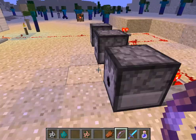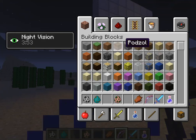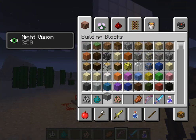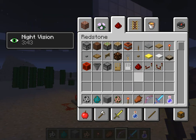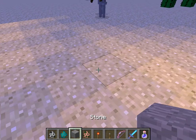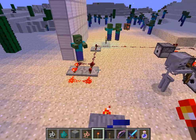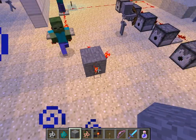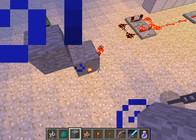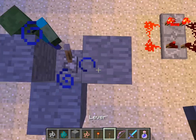I set up a block. I'm going to set up one that's much quicker. I need some redstone and some redstone torches and a lever. I'm going to give you a little tutorial. What you're supposed to do is cover up these bits and then place this, I think.